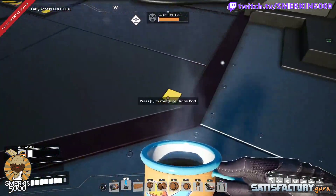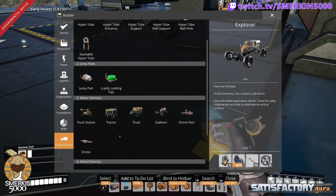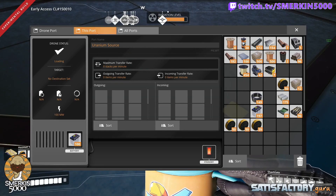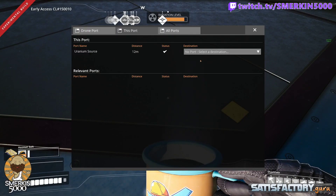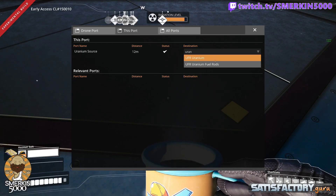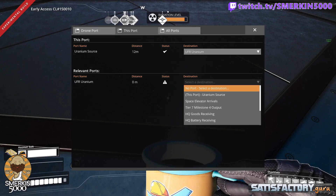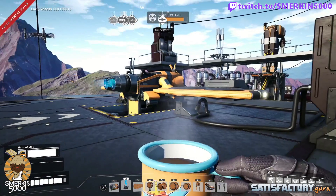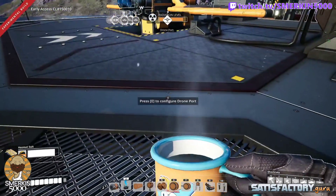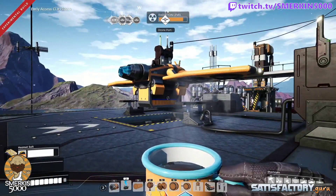Then on this one — you can see we're getting uranium. So I'm putting a drone here. This port goes to 'UFR Uranium' — I know this location. And this port goes to 'Uranium Source'. And there you go — it's already taking off with 507 batteries, because I filled up the drone port with some batteries before it went off.